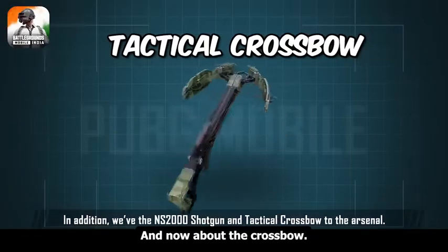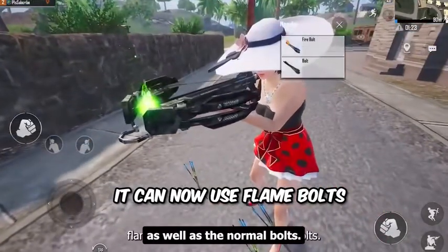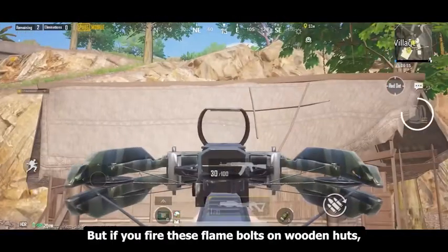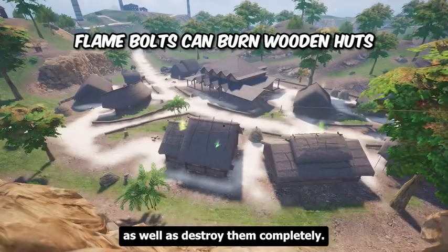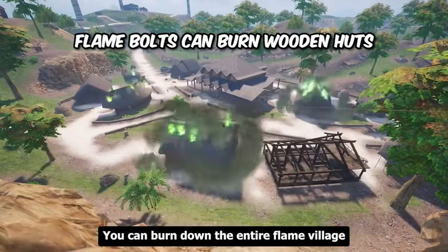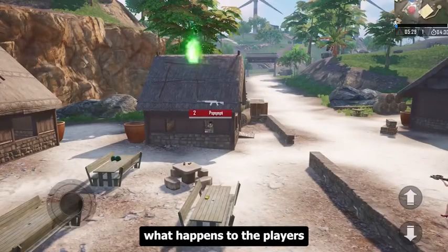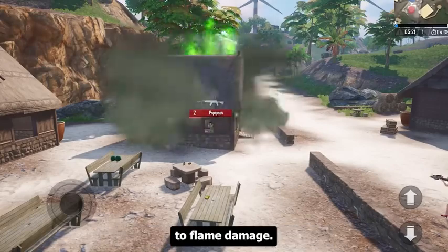Now about the crossbow — it's the same as the old crossbow, but now it can equip flame bolts as well as normal bolts. With flame bolts it does up to 20% more damage with the flames. If you fire these flame bolts on wooden huts, it can set them on fire and destroy them completely. You can burn down the entire Flame Village except the 1 main house. Players inside the burning houses will slowly start dying due to flame damage.